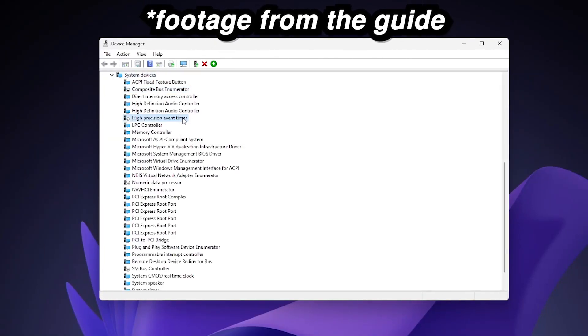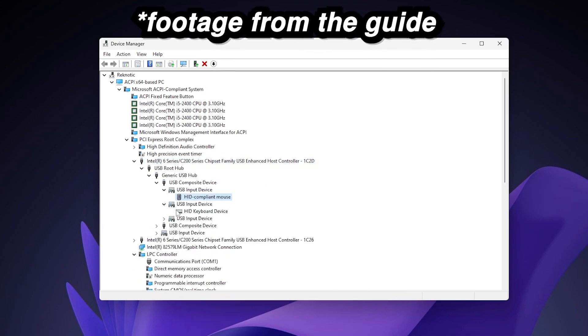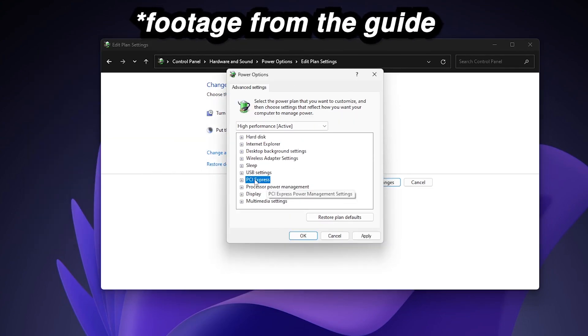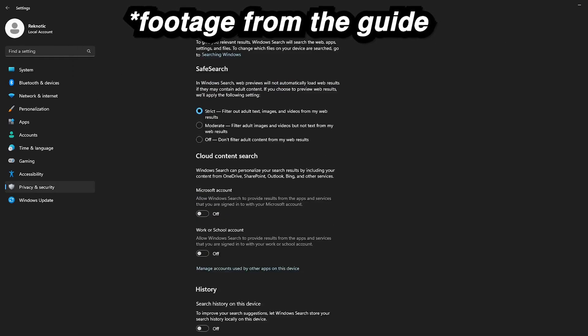Before diving into any third-party tools, I first used a comprehensive guide to optimize Windows through its built-in settings and tweaks. This involved adjusting various system configurations, power settings, visual effects, and performance options — all without downloading anything at all, just using what Windows already has built in.